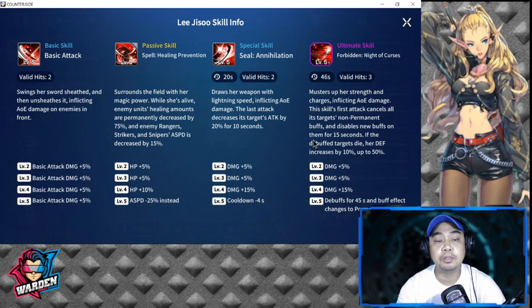Her passive skill is a healing prevention spell throughout the field using her magic power while she's alive. She has a global effect on the field: when she's alive, enemy units' healing amounts are permanently decreased by 75 percent.